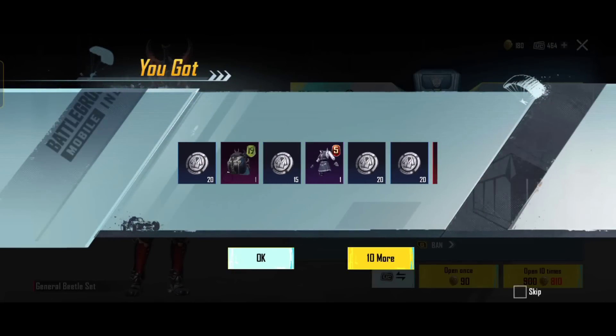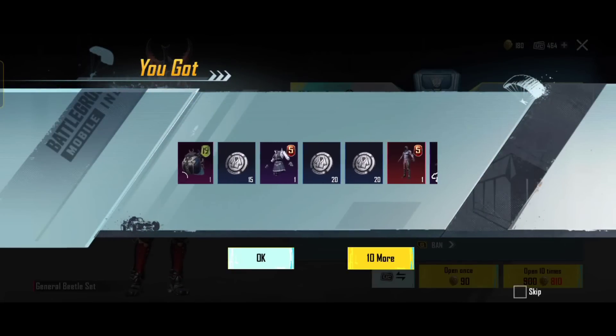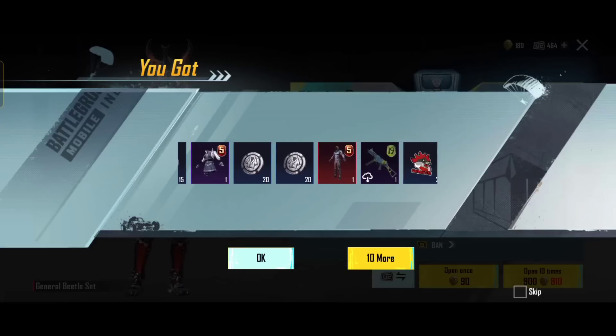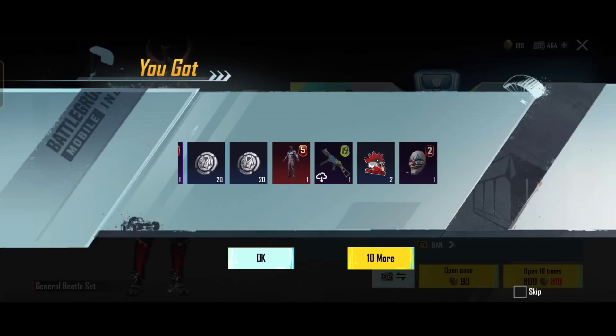And there is a season 5 outfit. That is mythic, and there is a UMP skin from season 19. In 10 crates, some items are expert. The mask from season 2 — 10 crates, and there are 5 items. Absolute expert — Captain OP is a pro player and he has a nice item.